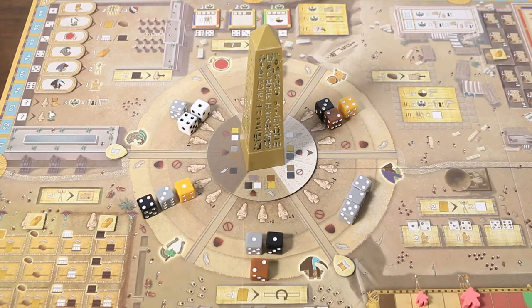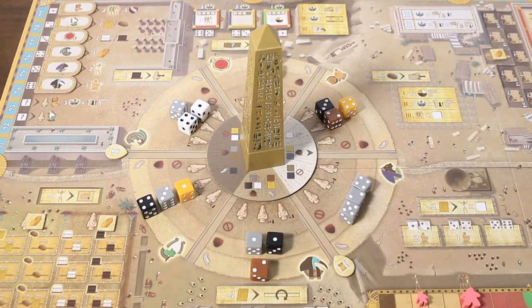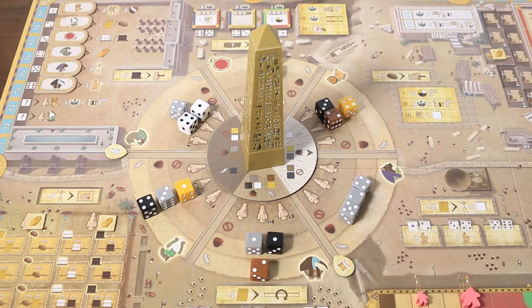Two scribes can be cashed in to take an Anubis action. Anubis is the god of the afterlife and patron of lost souls, so it's only fitting that he gives players the most flexibility in their times of need. An Anubis action allows a player to take any dice from anywhere around the obelisk and take any action — including forbidden dice, from any location, for any action relating to the location or not. Only the pip value of the dice matters when taken.